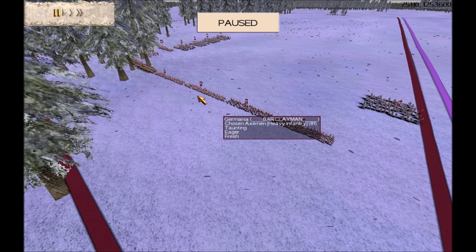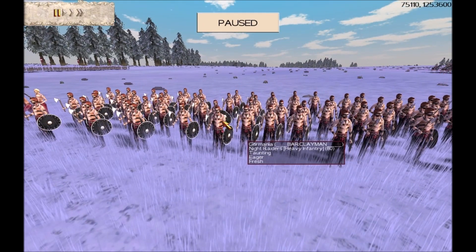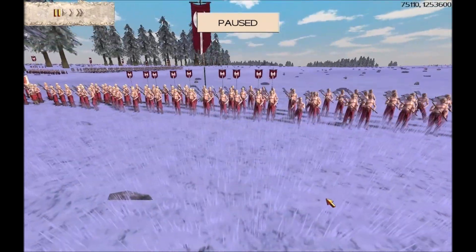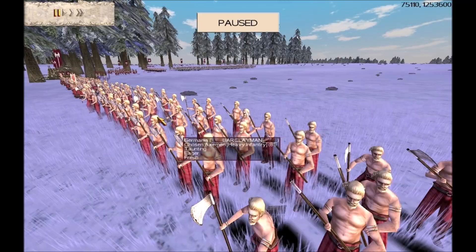Now remember the rules of this game - we've changed things. There's no archers or slingers allowed in this battle, just for something a bit different. It'll be interesting to see how Barking Man does with his Germanic army. The night raiders have good infantry in their own right, but they also bring a big fear factor, sapping the morale from enemy troops and making them more susceptible to routing. Then you've got the chosen axemen with their excellent morale and axes that are effective against armour - they can cut wide swathes through heavily armoured troops like Roman infantry.